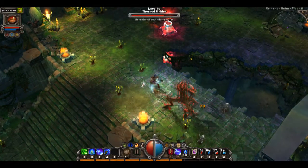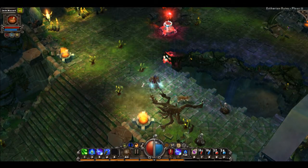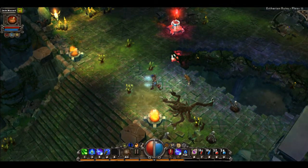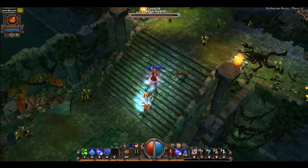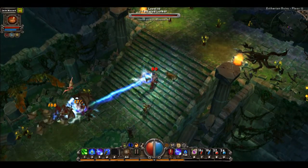Starting off by killing enemies. I don't know why those mushrooms have health bars, but whatever. Whoa, pygmies. And more of those flying things. Lovely.